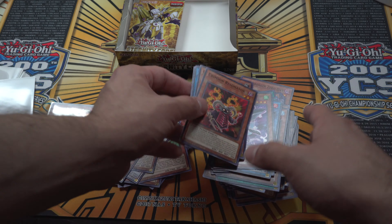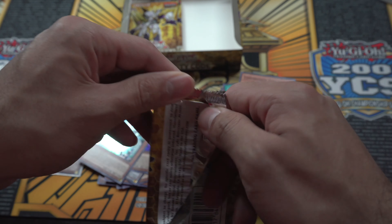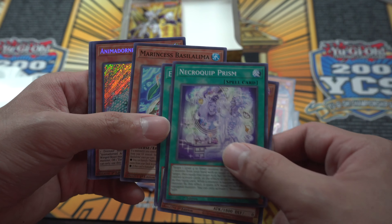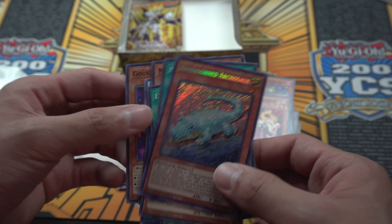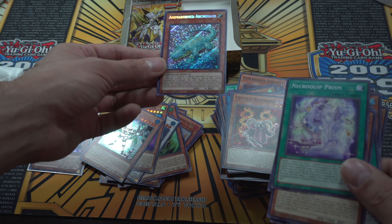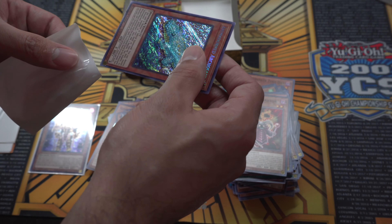We're down to the final four packs. Hopefully we get a Secret Rare here, and maybe a Starlight would be really amazing, plus an Ultra we're still missing. Necro-Fusion, Prism, Evil Eye and — oh my god — Animadorned Archosaur! Amazing card! Look at that shine. Gorgeous card — definitely gotta sleeve that up. We literally just plussed hard in this box opening. So amazing.